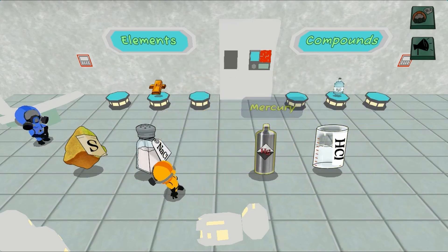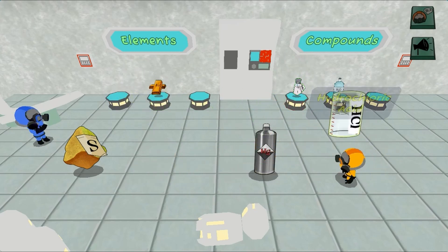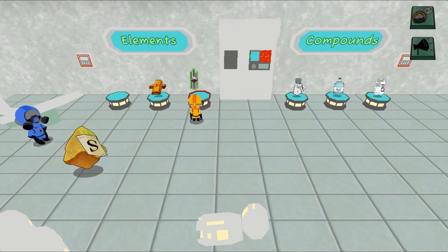But be careful — the facility may not be as safe as it seems. Use the arrow keys to pick up and collect items to group them into the correct categories to complete tasks and move on to the next level.